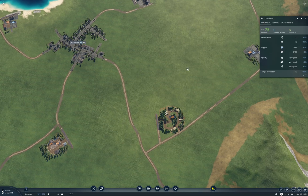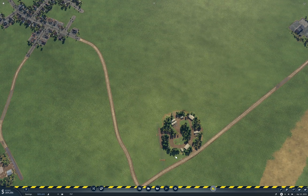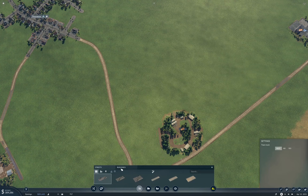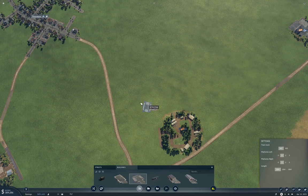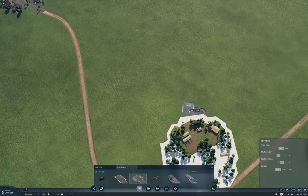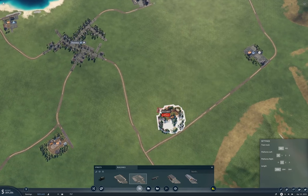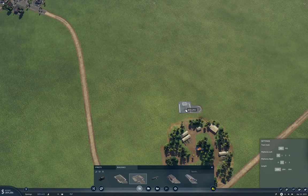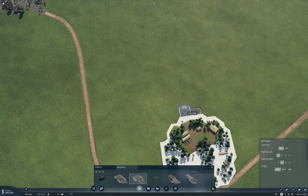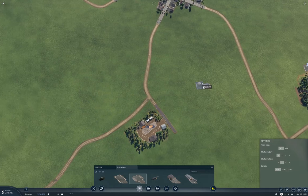Thornton wants 22 tools. So how we do this is we build stuff, obviously. Now this line is going to go around this way. I only need one stop on that side.